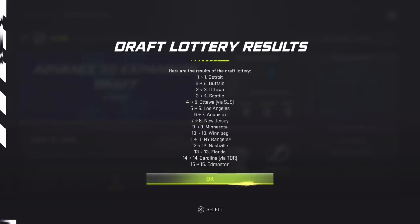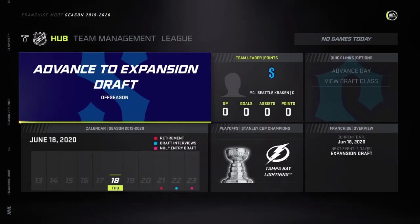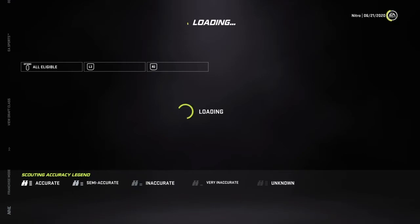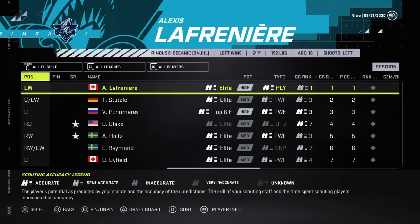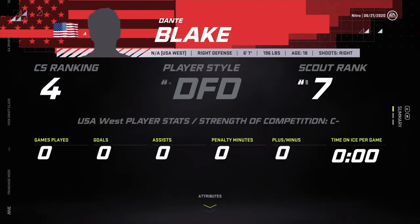No huge jumps other than that Buffalo one. I'll take fourth. You know, reserve a spot. So in the draft class: one, two, three, four — we can get Holtz. This Blake dude, he's a demon.